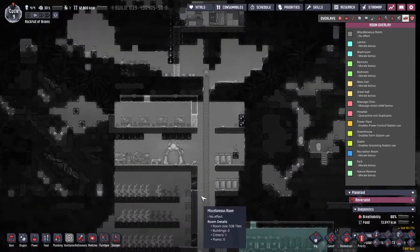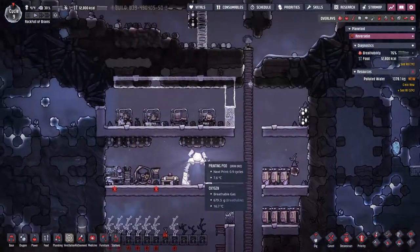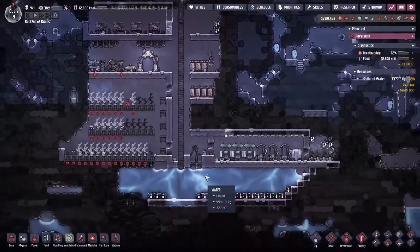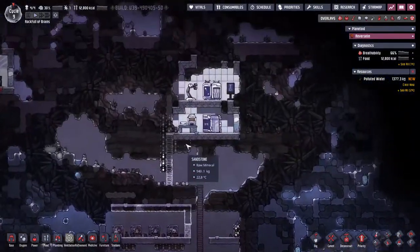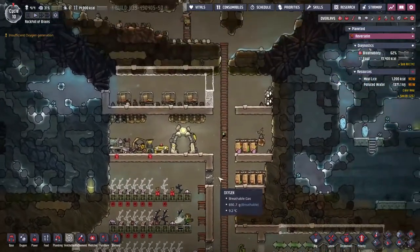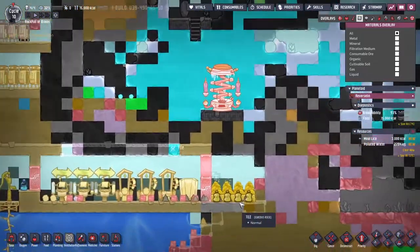Having a look around, we don't just have one geyser — there are two more nearby, all of which need to be uncovered. Beds have been achieved — people are sleeping in them now. There's a little more work before it can be classed as a bedroom. Rooms are another system in the game: if you've got a small box on the map that fulfills certain requirements — like toilets and wash stations — the duplicants get a morale bonus. Stressed duplicants do bad things, so morale matters.